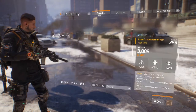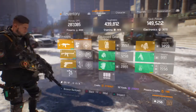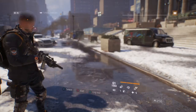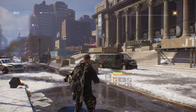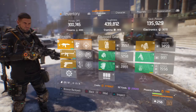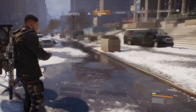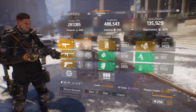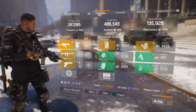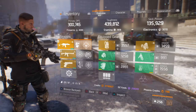Let me show you real quick what the Barret's Bulletproof Vest does. Right now my primary DPS is at 287K and my toughness is at 439K. If I use a skill, my primary DPS goes up to 300,000. Now if I use my pulse, it puts my toughness to 486K — so that's really good. As you can see it gives you more armour and more DPS, but they don't stack, so you get one or the other.